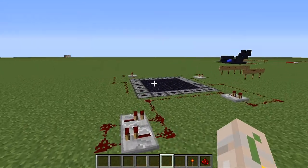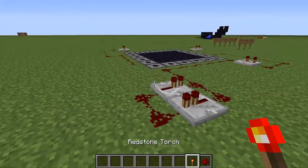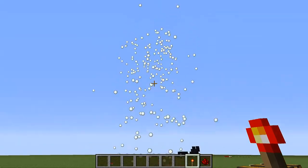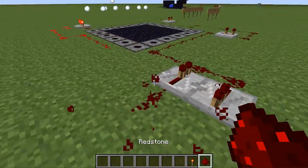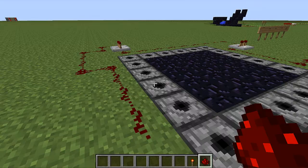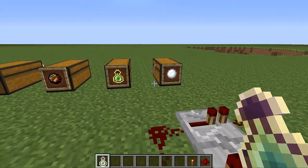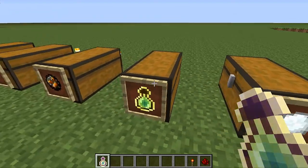We are back and I have filled every single one of these dispensers with snowballs. As you can see, this chest is empty and has no snowballs in it. So once we put this down, snowballs will go everywhere and it will look awesome. So let's get started. Well guys, in my opinion that looked actually really amazing — really, really cool. So next guys, we will try the XP bottles, which will probably cause a lot of lag because there will be a lot of XP flying around. But don't worry, I'll clean it up after. I'll see you guys when the XP bottles are in.